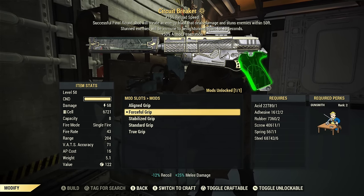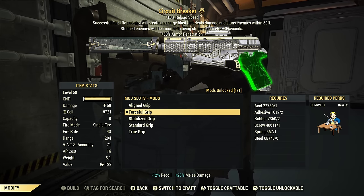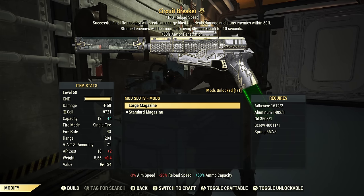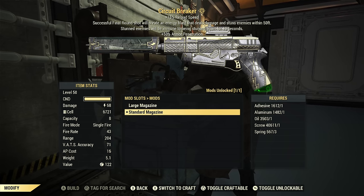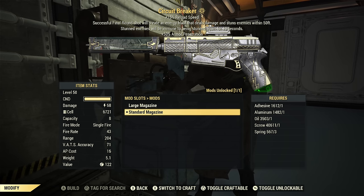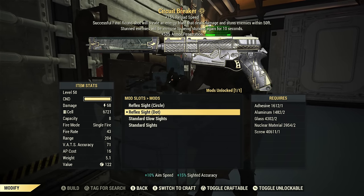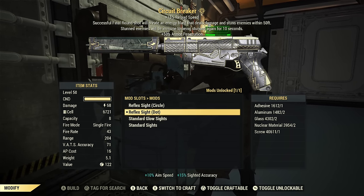I chose the forceful grip, which did save on AP cost a little bit and also gives a longer condition bar. There are only two magazines available: standard magazine and large. Large increases AP cost and the rounds go to a capacity of 12. I kept it at the standard because it does have that last shot effect, so running out of ammo looks like that's what you want to trigger that effect — keep it at eight and see what that last effect does. I have a reflex sight on it — no scope option — those are the only sight options.